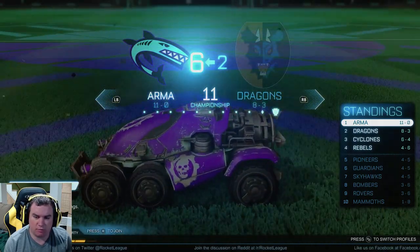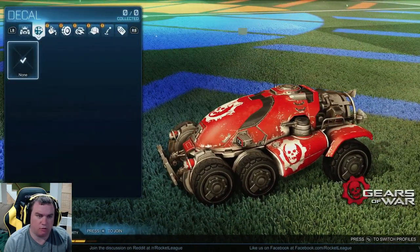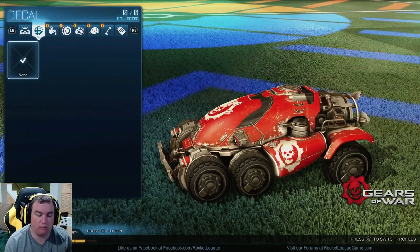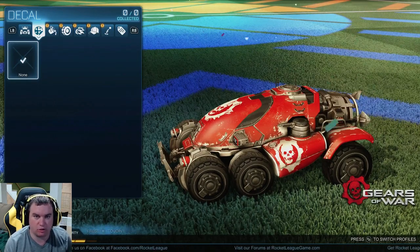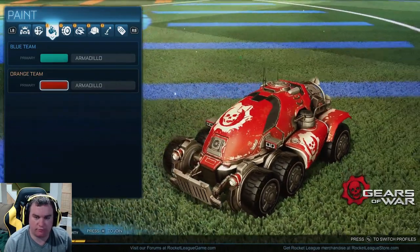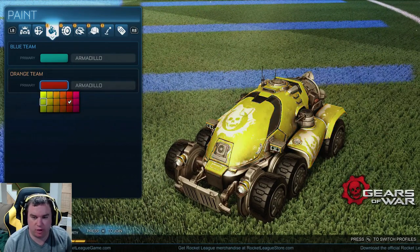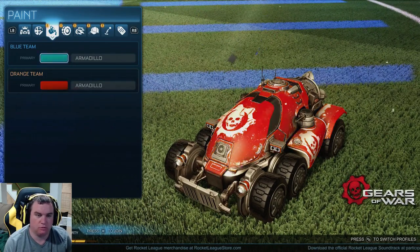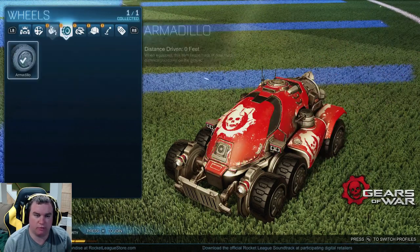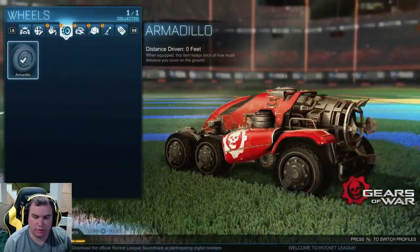This is the Armadillo — we'll go into the garage and show it off. You can't change any paint type, you can't add any hats or antennas to this vehicle, or the Warthog either. But you can change paint color. I have red on for the Gears of War theme, but you have all your team colors as usual. The tires are just Armadillo tires — they look like that.